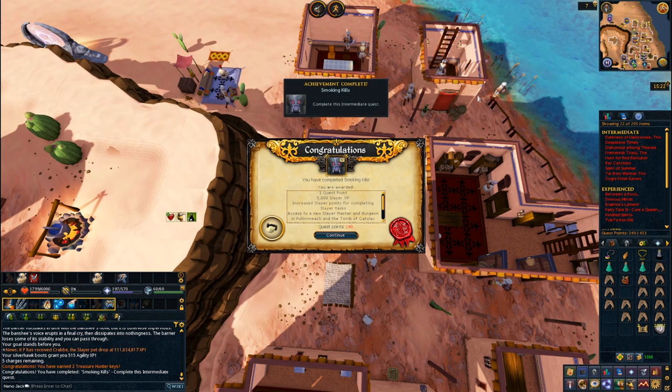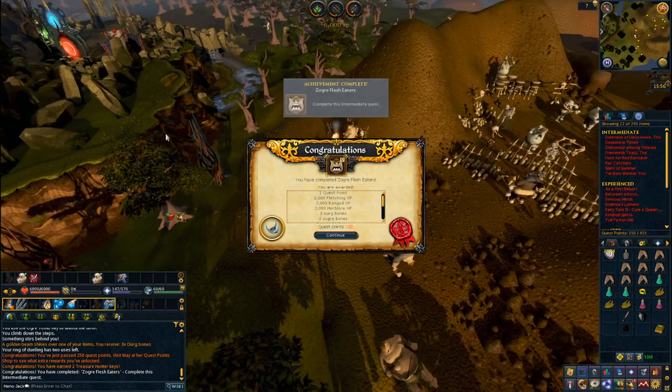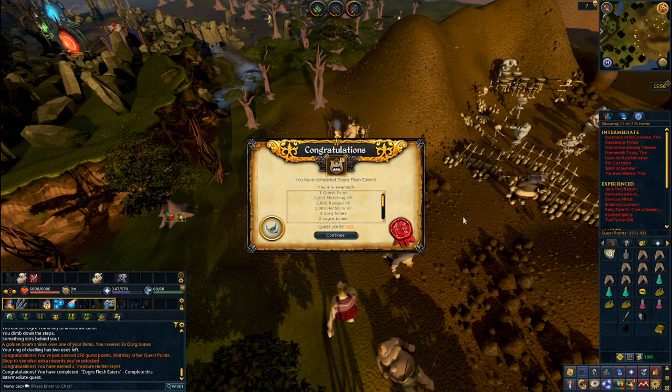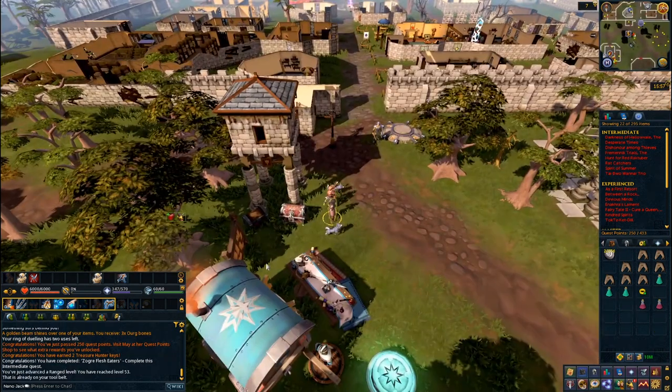A couple more quests came after that: Smoke and Kills and Zogre Flesh Eaters. This put me up to 250 quest points and therefore I unlocked a new dice from the quest reward shop, so I went and grabbed that.